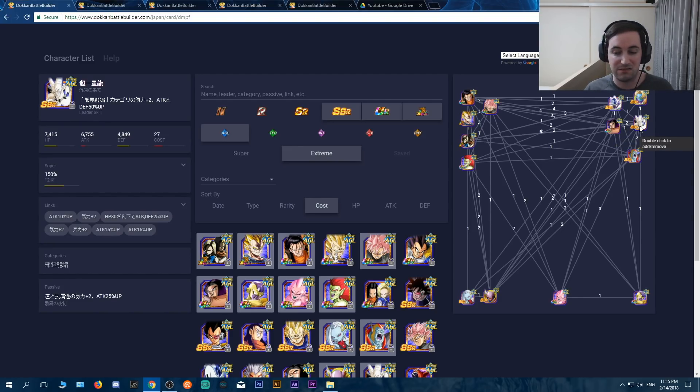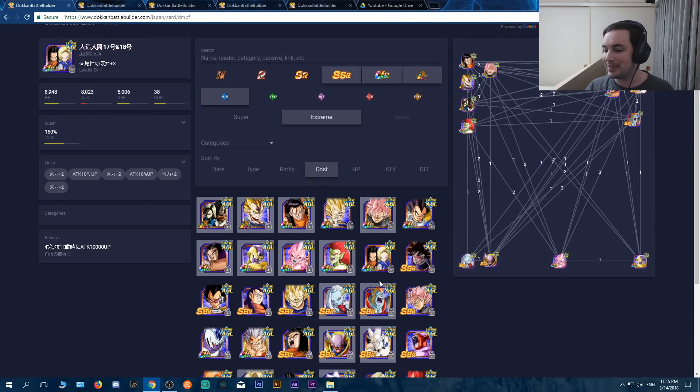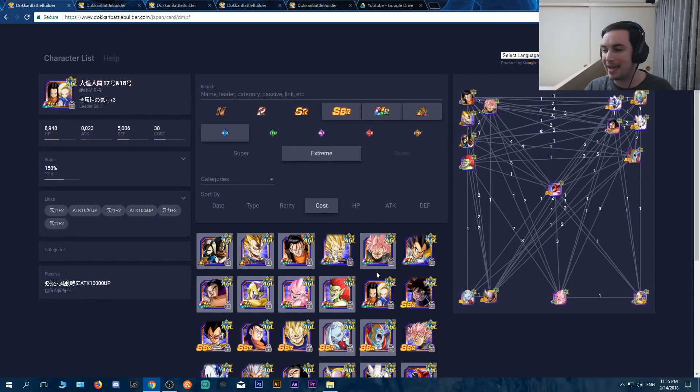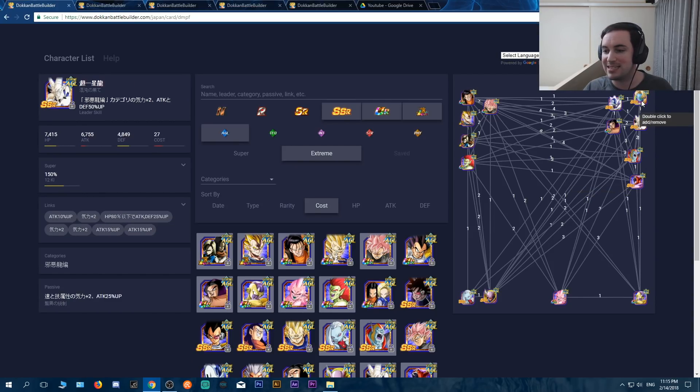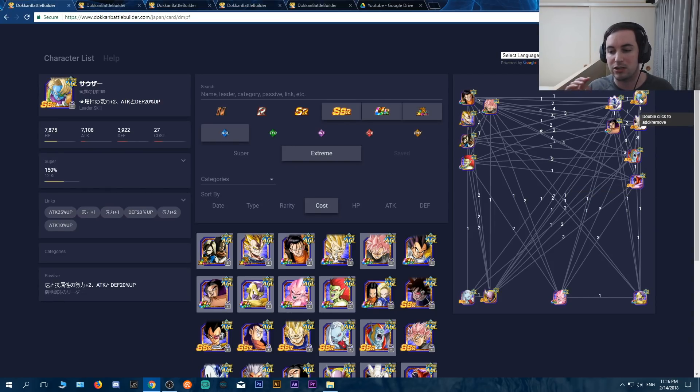This Omega here is fairly easy to get and is actually a very good support unit. Unfortunately he doesn't boost defense, but he does boost attack and has one of the best link sets in the game. This Janemba is not a bad support either — he changes orbs, so really good options right there. And then this Salza right here, he also increases attack and defense by 20% to the agility types. So a lot of good support choices available.